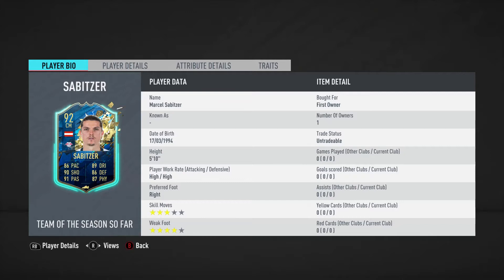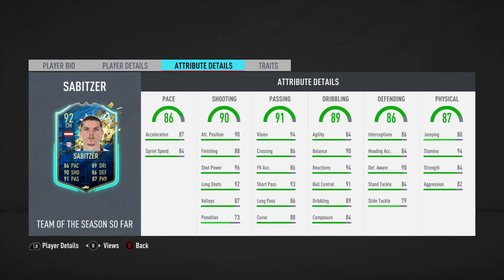I would definitely recommend doing this. He's 5 foot 10, 3-star skill moves and 4-star weak foot. I put him alongside Witzel in this team, and I can already tell you it is the midfield of dreams — it is perfect.